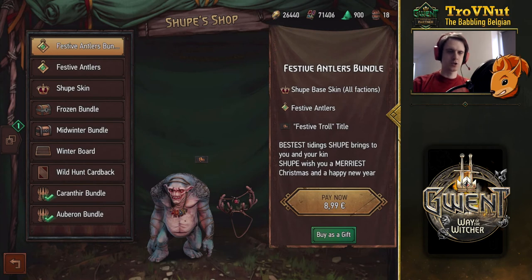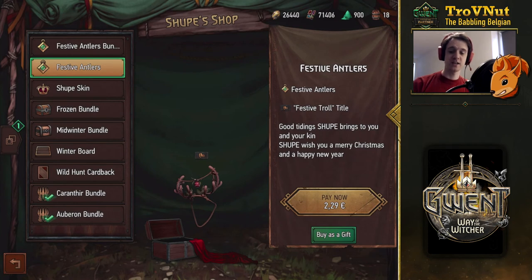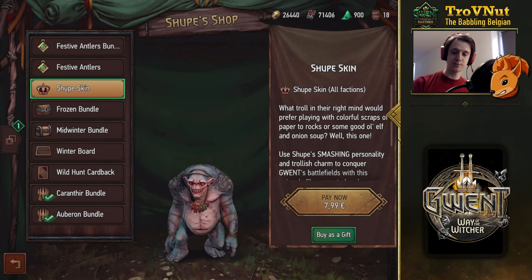They've also added a few things you can buy with real money — nothing too spectacular. The Shoop skin has returned to the shop but combined with festive antlers this time instead of the Halloween pumpkin, which I felt was a little more fitting. That's nine bucks for the bundle. You can also buy the festive antlers separately if you already have the Shoop skin for about two bucks, or the Shoop skin separately for eight.